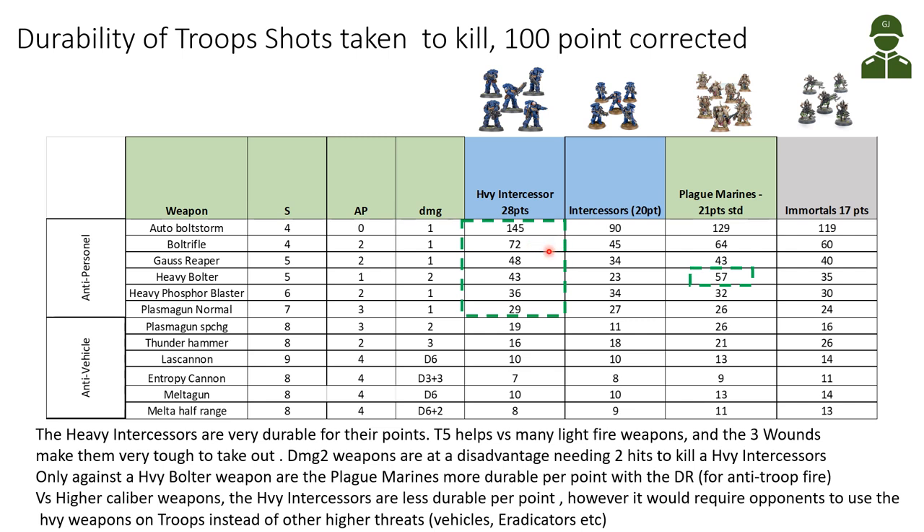For the normal weaponry that would typically be hitting your troops, the Heavy Intercessors are basically more durable than Plague Marines - which have Toughness 5 and Disgusting Resilience but only 2 wounds. Damage 2 weapons that are efficient against 2-wound models are less effective against 3-wound models, since you need at least two hits to remove a Heavy Intercessor. Only against damage 2 heavy bolt type weapons are Plague Marines more durable than Heavy Intercessors from light fire.